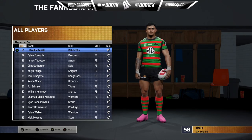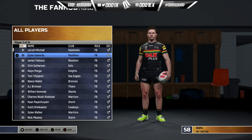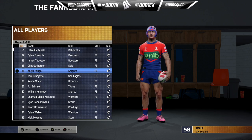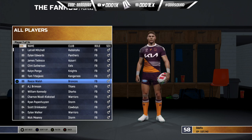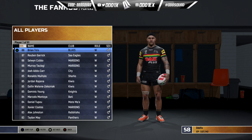For player ratings, starting with fullbacks — there's only one 90 overall and that is Latrell Mitchell at 91. Dylan Edwards has been bumped up to 89 overall. James Tedesco has been knocked out of the 90s and is now an 89. Gutho is 88, KP back at fullback at 88, Yeo at 88 or 89. Reece Walsh got a big bump and is now 88, Brimo 87, and Will Kennedy rounds out the top 10 at 87.